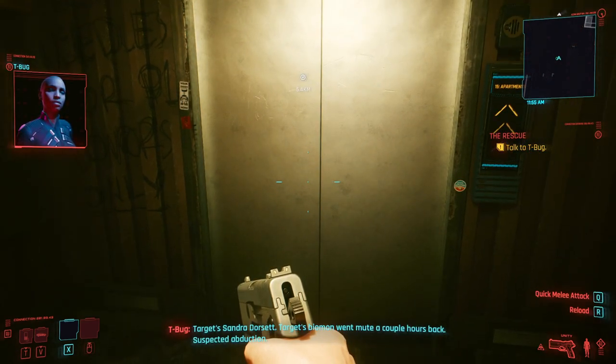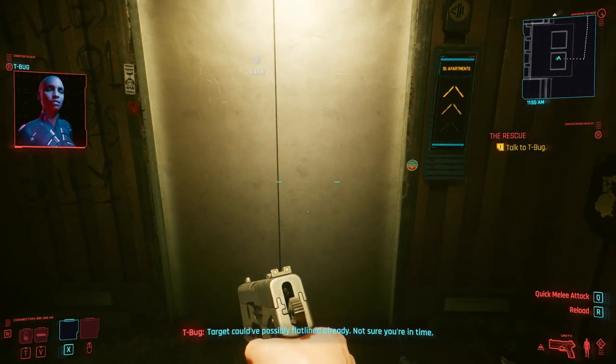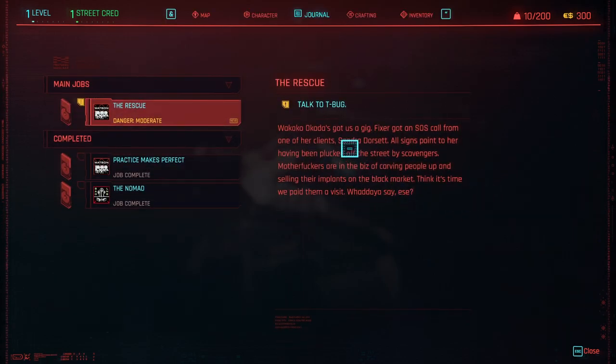Hello guys, KPChamino here with a new video for Cyberpunk. In this video I'm going to show you how you can easily do the first quest of the main story - how you can do this quest, The Rescue: Find Sandra Dorset. If you don't do it this way you need to kill a lot of guys, but that's not really needed because you can just hack them. I'll show you how to hack them and how to do a walkthrough for this mission.